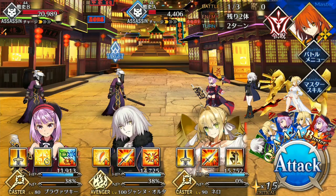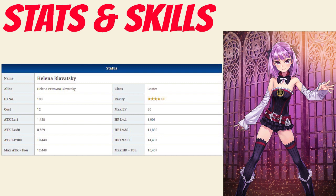On to Helena's stats. Helena has a max HP of 11,882, which is average for a 4-star caster and high when compared to all other 4-star servants overall. Her attack of 8,629 is above average among 4-star casters, but very low overall, and even worse when you factor in the 0.9x caster damage modifier.